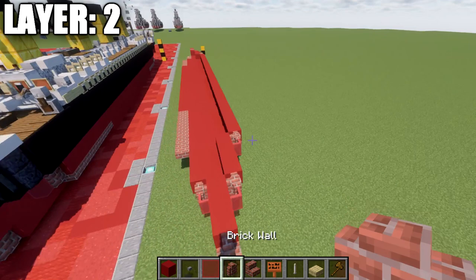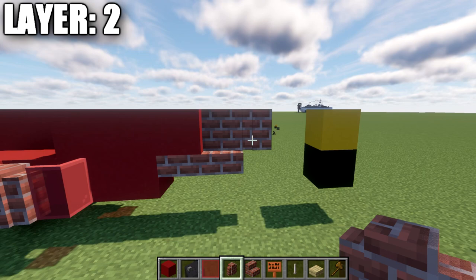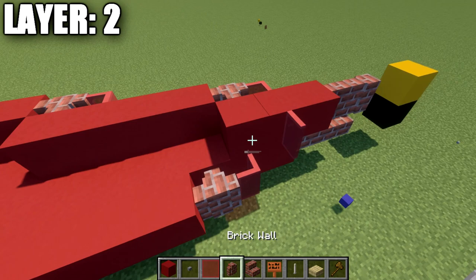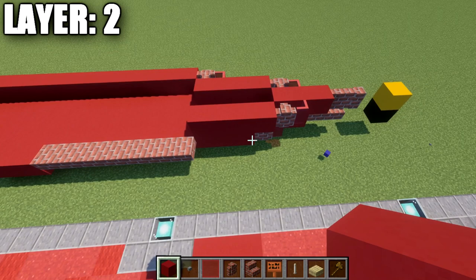Moving into layer two, place a brick wall on top of the brick top slab at the front, then one more brick wall forward. Going back, place three red concrete blocks. Then go out to the side of the middle red concrete block with a glass pane, then a brick wall, then four red concrete blocks back.